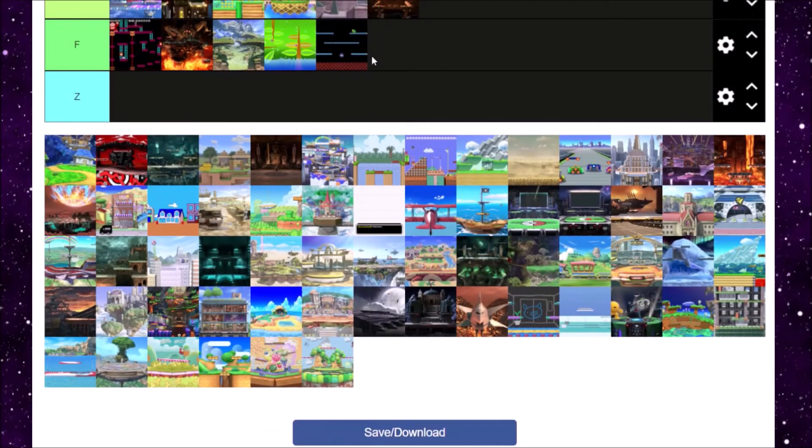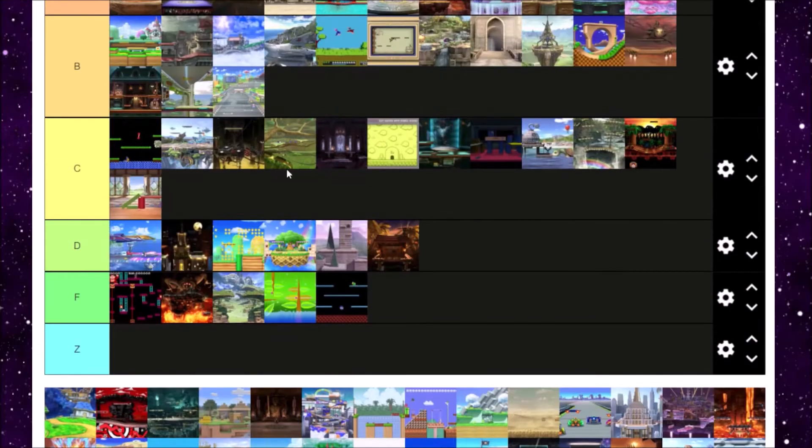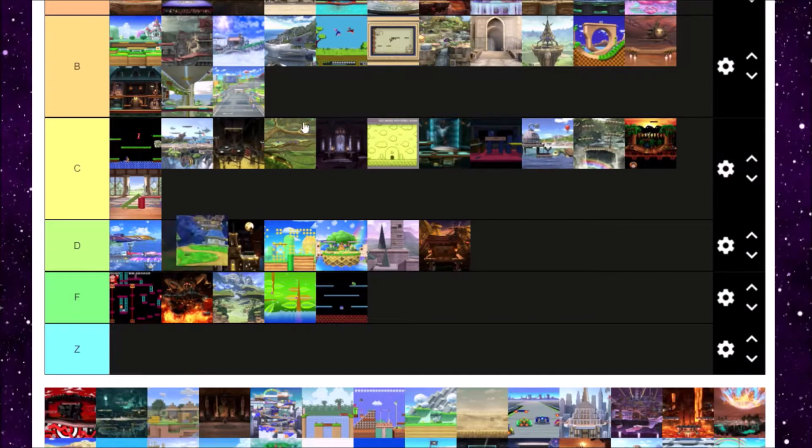Mario Galaxy is next. It's kind of just there — it's really easy to KO people and there's not really much to it, except that it's an angled level. Mario Galaxy is a really good game and it's also got some really good music. Mario Galaxy also gets a B tier for me.